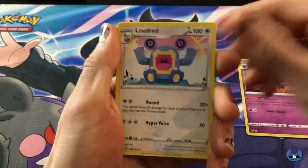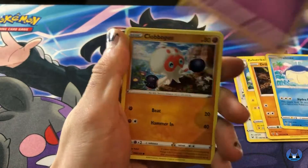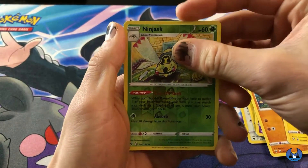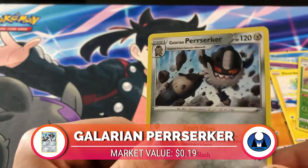Swoobat, Loudred, Breloom, Drillveil, Wailmer, Cottonee, Clobbopus, Electric. Reverse Ninjask. And a Perrserker.